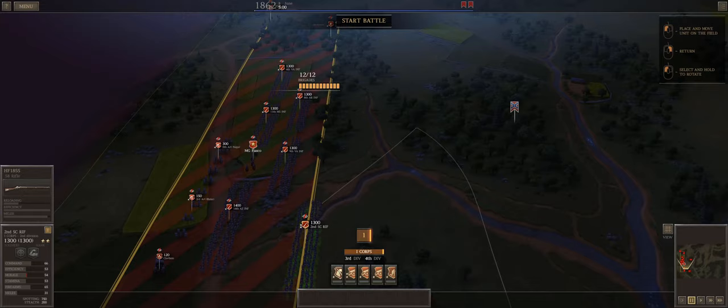A great deal of the fun for me in this game is the role play — telling a story. The trials and tribulations of individual units are a huge part of the game for me. For example, I've got selected the Second South Carolina Rifles because they're a two-star unit. Right behind them is the 14th Arizona Infantry Brigade — one of my newest units. They have smoothbores in this particular battle.